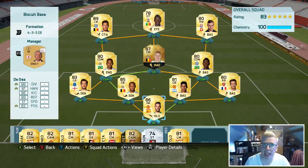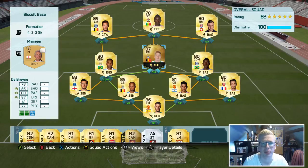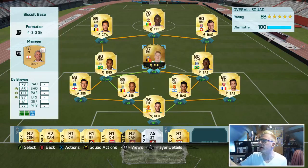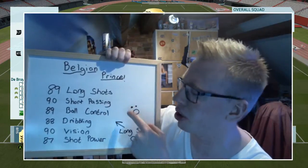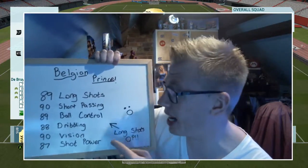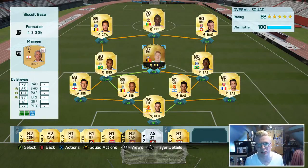We're actually playing him as a centre mid rather than a CAM, and the reason being is if you look at his stats he's actually got decent physical — terrible defending, but decent physical — so he can put in a challenge in the middle of the park. I also love him picking up the ball deep in my own half, doing one-twos, dribbling around people, driving forward past defenders, then getting away with long shots and through balls. He's got 89 long shots, 90 short passing, 89 ball control, 88 dribbling, 90 vision, and 87 shot power — that is a recipe for long shots being OP as well as some absolutely amazing passing stats.